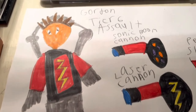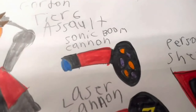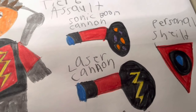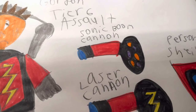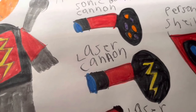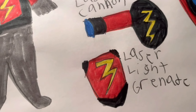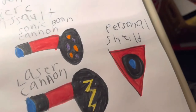The tier 6 assault is Gordon — yes, he is indeed big and strong. He uses the sonic boom cannon: every time he shoots one beam it will literally blast and boom itself. The laser cannon is similar to Markov's lightning gun, but you can also shoot out orbs covered and filled with lightning. The laser light grenade will blind the monster for a small amount of seconds. And finally, the personal shield.